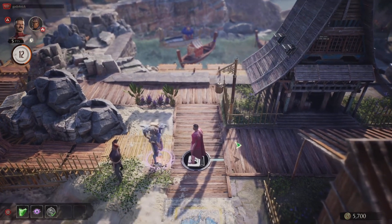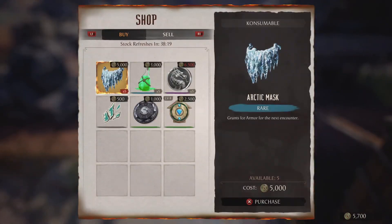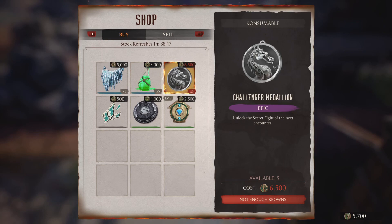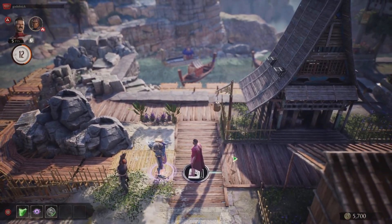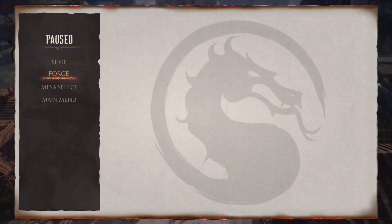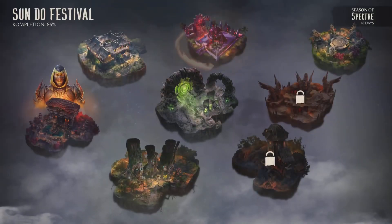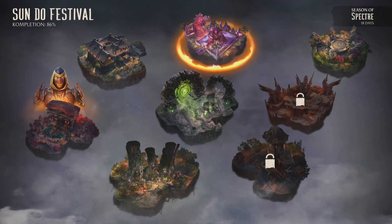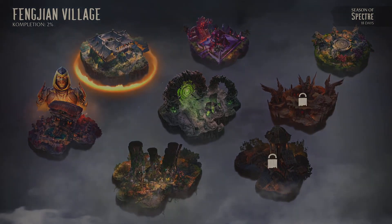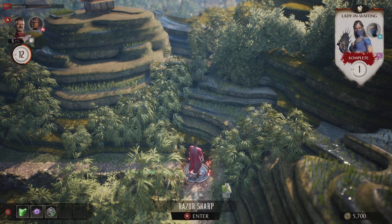Interestingly enough, the item shops have changed entirely from last season and certain items just haven't appeared or aren't coming back for this season — one of them being the Challenger Medallion, which allows you to encounter secret fights. It'll unlock them automatically for whatever fight you have the Challenger Medallion active for. That's really cool because a lot of people have been saying secret fights are a lot harder to encounter this season, so there are definitely some things we can play around with.